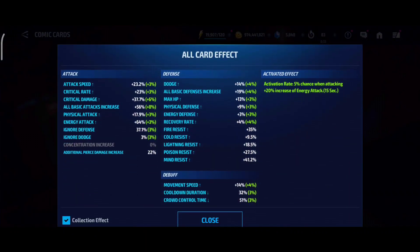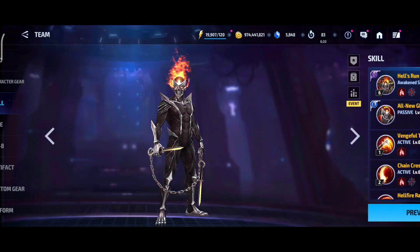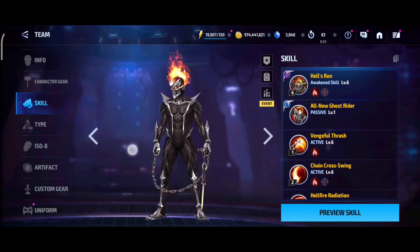For the cards — these are not my cards — we have a good amount of attack, 120% energy attack on the cards which is not a lot but good enough, 22% pierce, as well as an energy attack proc.